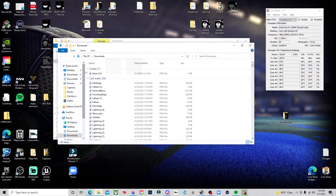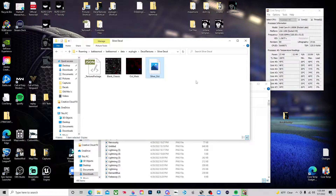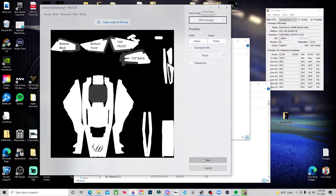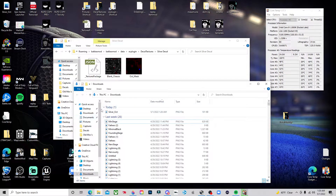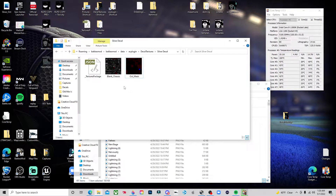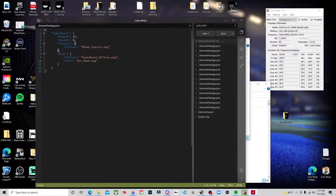Now it's time to insert the decal itself. Open Downloads — we see silver oct is our file for our octane. Drag our file into the silver decal folder. Once it's in the folder, rename it oct underscore diffuse. Then go to the texture package one more time — instead of hyperbeast diffuse, have it do oct underscore diffuse. Hit Save. Make sure you capitalize it properly: oct capital O, diffuse capital D — as long as these all match exactly what you put in the folder, you're going to be fine.